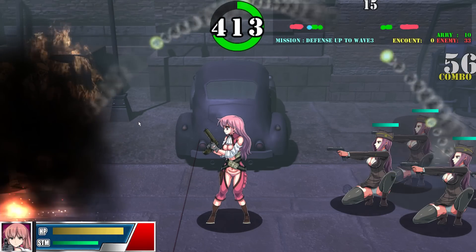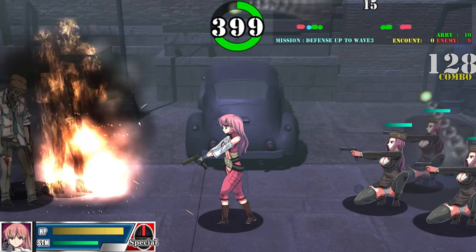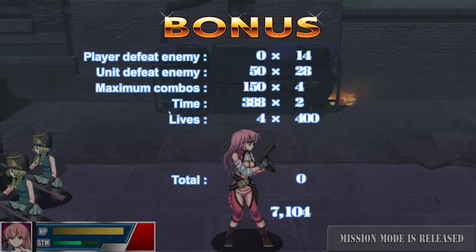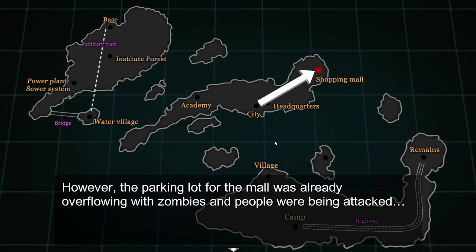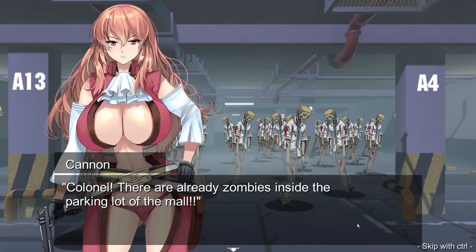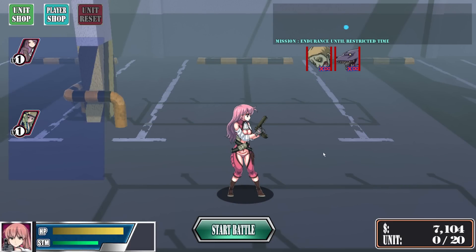Assuming they can even get close enough - it doesn't feel like it's going to happen. They completely blocked my special attempt. Shopping mall time - Cannon was instructed by Colonel Cinder Guard to go to the shopping mall, however the parking lot was already overflowing with zombies and people were being attacked. Next mission, we're being introduced to the doggo.